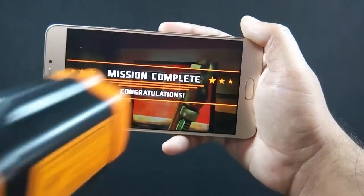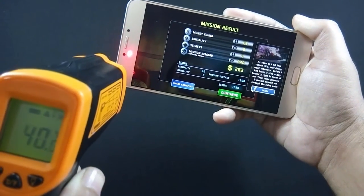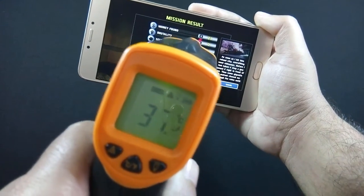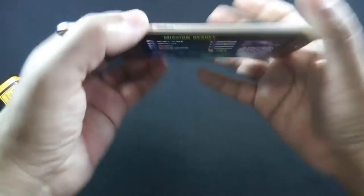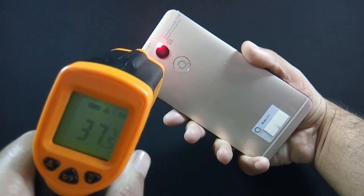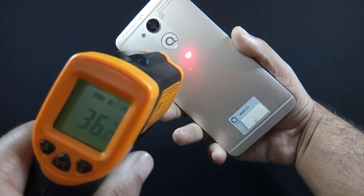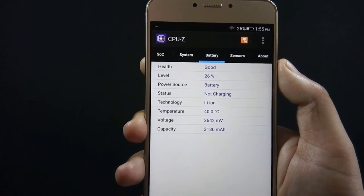Let me show you the temperature now. Maximum temperature is 40 degrees on the front, and it is touching around 37 degrees on the back. The phone is warm but definitely not hot. You are not going to face any problem holding the phone while playing a game. I have played Dead Trigger 2 for 6 minutes and the battery drops by 3%.